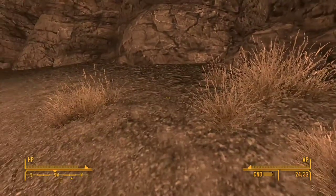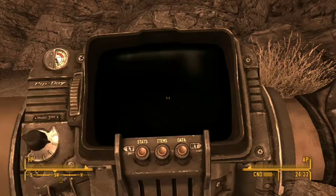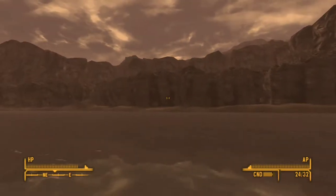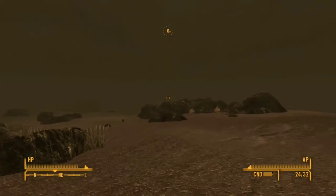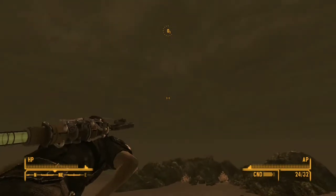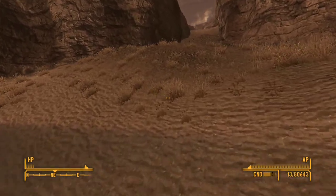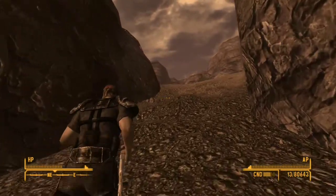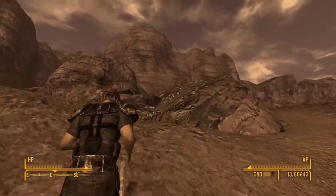Once you make your way down, if you do take fall damage there is some water you can drink to regain your health back, because you're gonna need it. Once you head across this river there's going to be an overwhelming amount of deathclaws — like 30 when I went over there. You're gonna want to head to this little opening across the river and climb up on the rocks to make sure you don't get seen by any deathclaws.